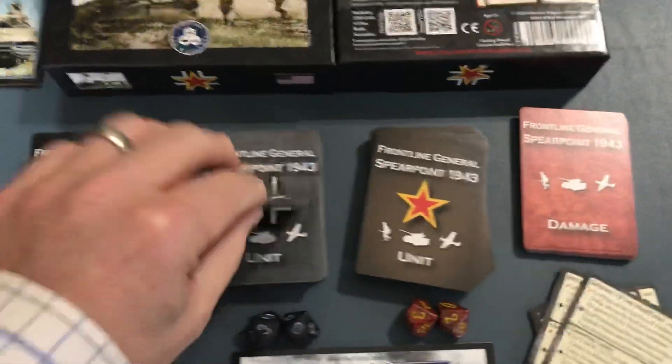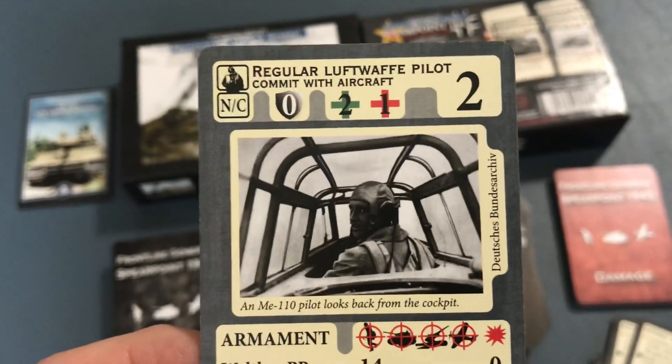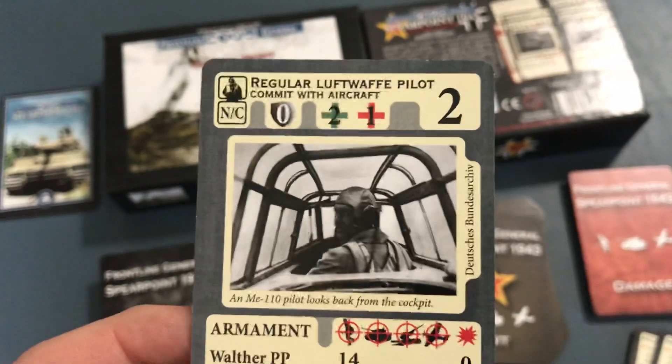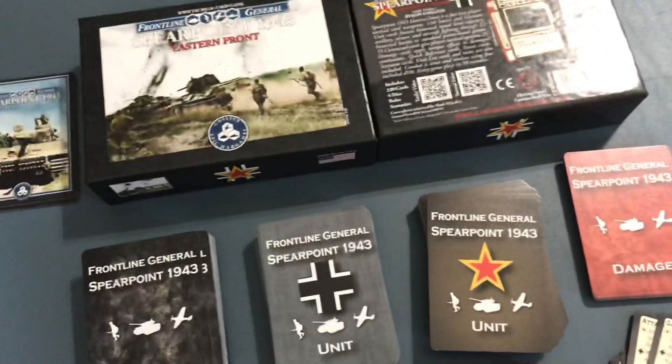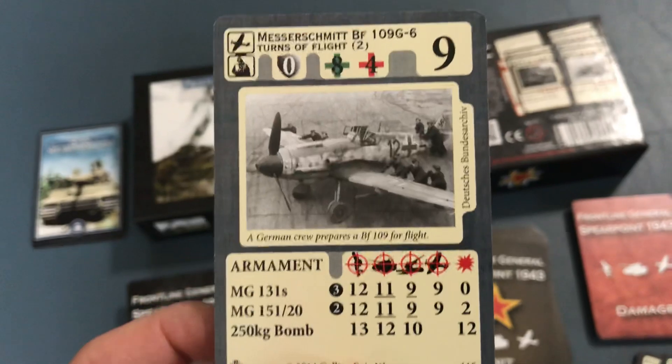As far as the unit cards are concerned, here's an example of a unit card. This is a pilot, and the pilot has to be attached to an aircraft. So here's an example of an aircraft card that comes along with it.